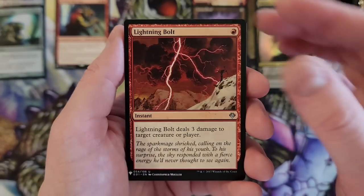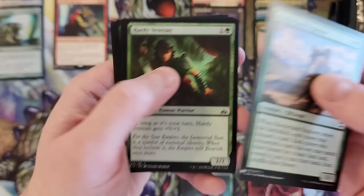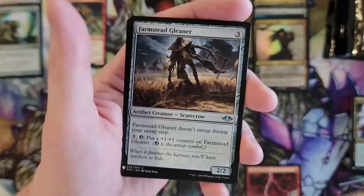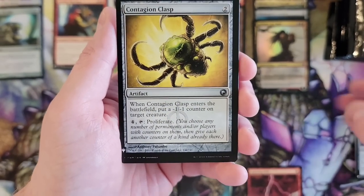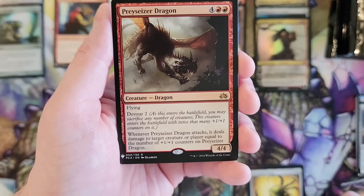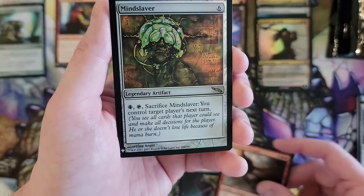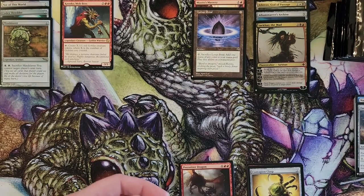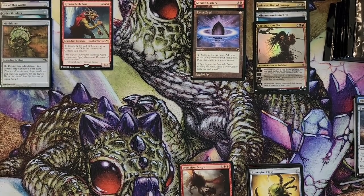I'm going to create another area for awesome common pulls that I'm aware of. If I miss one, I apologize — there are just so many cards in this particular product. Contagion Clasp — that one's not bad. The Prey Caesar Dragon off one of the planechases. And Mindslaver — that's not bad. That's why we can't have nice things, folks.